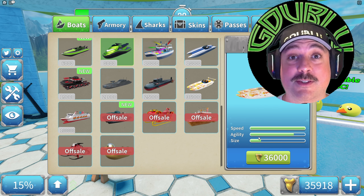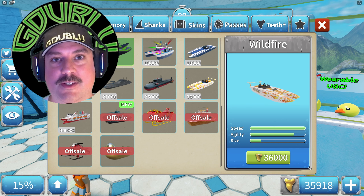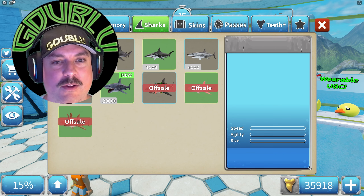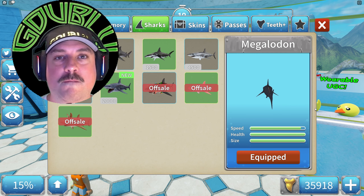Guess what, everybody? I saved up 36,000 shark teeth so I could buy the new Wildfire boat — and check it out. This new Wildfire boat is insane. The speed is absolutely ridiculous. If we check out these incredible stats, you can see the full speed is entirely available. That's exactly what you need if you're going to face the Megalodon shark.